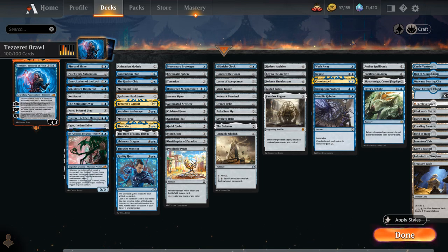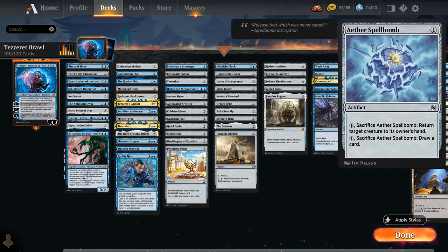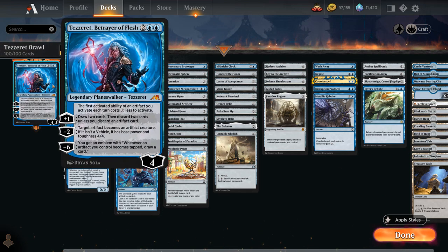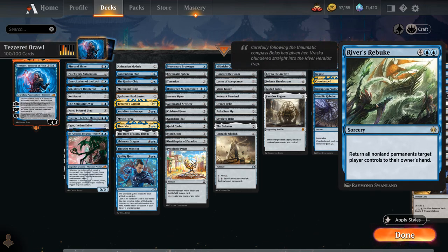The interactive spells category includes a Spellbomb to potentially bounce a creature, Pacification Array which can be activated for free with Tazeret out to tap an artifact or creature, and Sky Sovereign which can deal three damage to a creature or planeswalker when it enters or attacks — and can be animated with Tazeret's minus two if you don't have creatures to crew it. Finally, River's Rebuke is a staple in any blue brawl deck, returning all the opponent's permanents back to their hand.